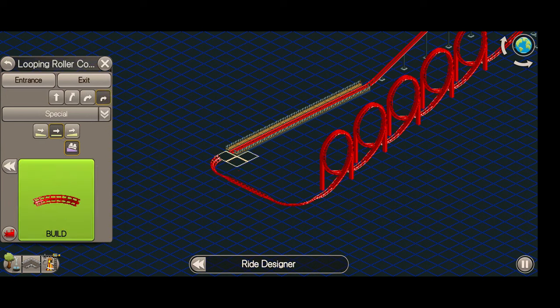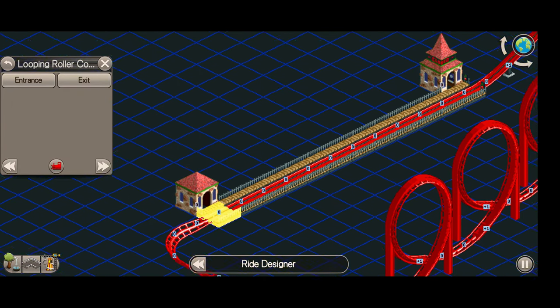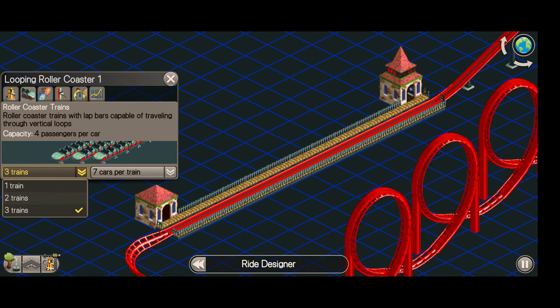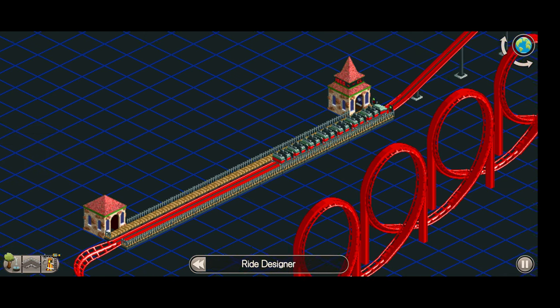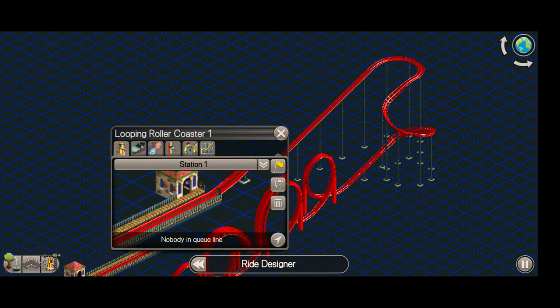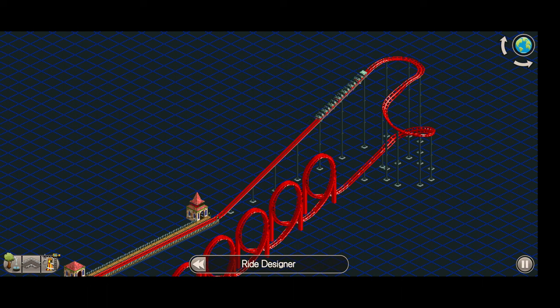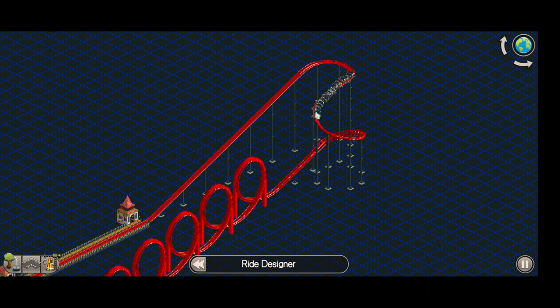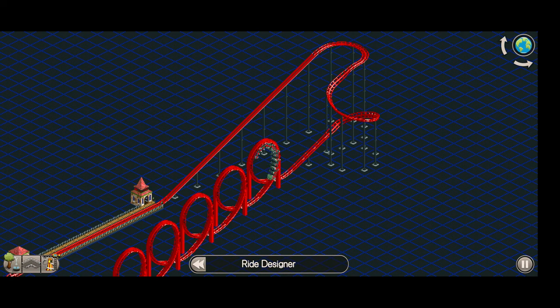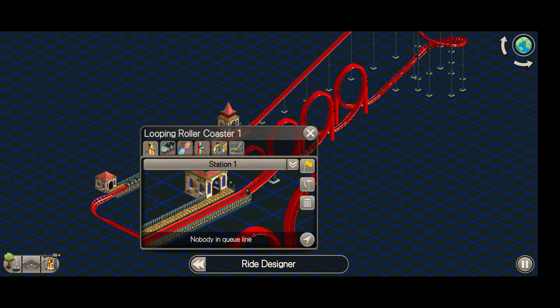We've finished the ride — you still have to put in the entrance and exit. Then you get the usual ride options for setting the number of cars per train. We're going to do one car and see if this ride works. I don't think I built the initial lift high enough, but let's see. If not I'll redo it with a higher lift. The other thing we can try is a smaller car — five or four cars instead of seven, so there's less resistance. And the ride worked — it made it through.